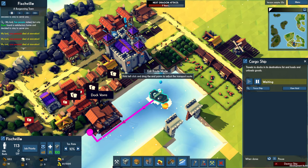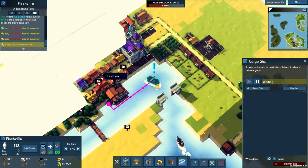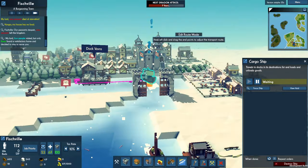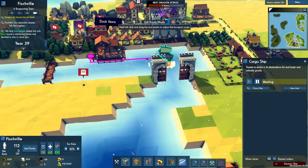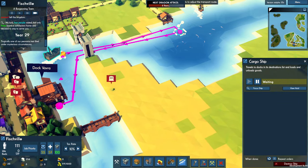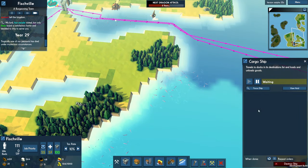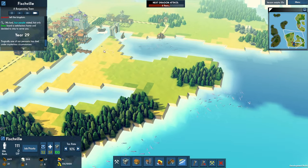I need to pause the game instead of this cargo ship. I cannot leave the premise of the island, which I need to do to set the transport — that's definitely a bit of a bug.